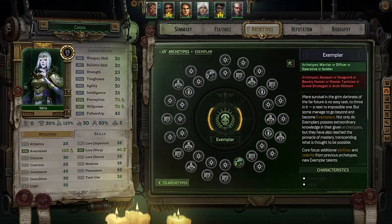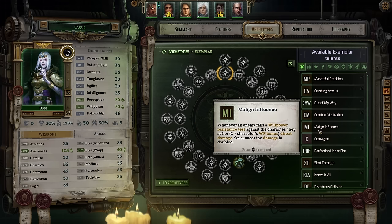By the time you get to Exemplar, you should already be a monster. Exemplar allows you to dabble in both Officer and Grand Strategist mechanics — which one you prefer is completely up to you. You could honestly ignore all of those mechanics and still be fantastic. My sheet does list out all the exemplar talents I would personally take, and you can follow that or ignore it. The only thing I'd say without a shadow of a doubt is to take Malign Influence: it triggers when an enemy fails a willpower resistance test against you, causing them to suffer direct damage equal to twice your willpower bonus — which will be massive — and on a success the damage is doubled. Definitely pick this up first.